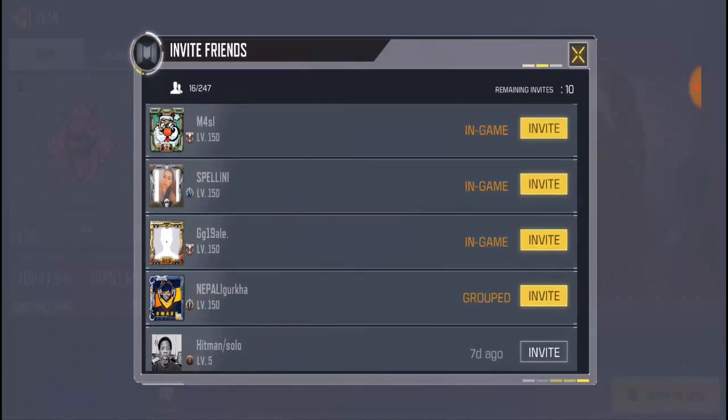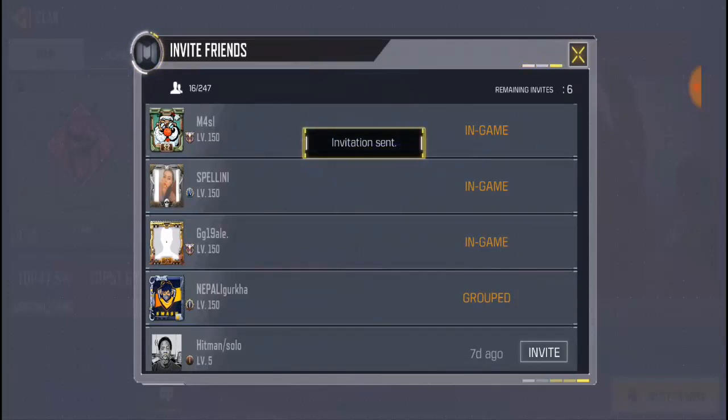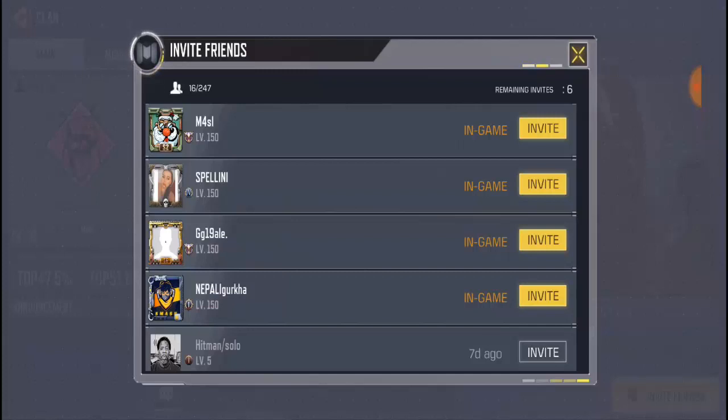Right now I have just four players in my friend list who don't have a clan and are allowed to join one. Let me go ahead and send a random invite. If they join, no problem; if they don't, still no problem. I've now sent to four of them and I have six more left. If I click cancel and go to the invite section again, you'll notice the invite option still comes up.